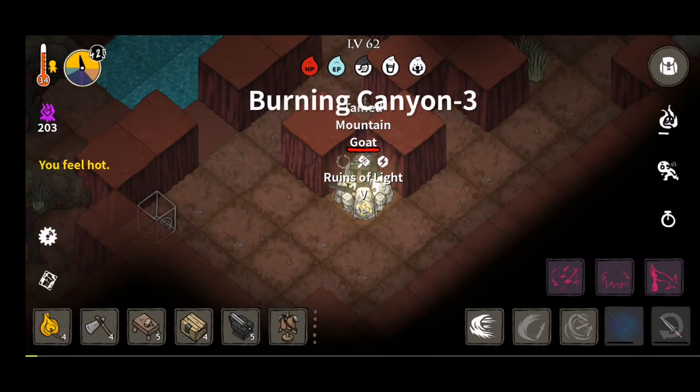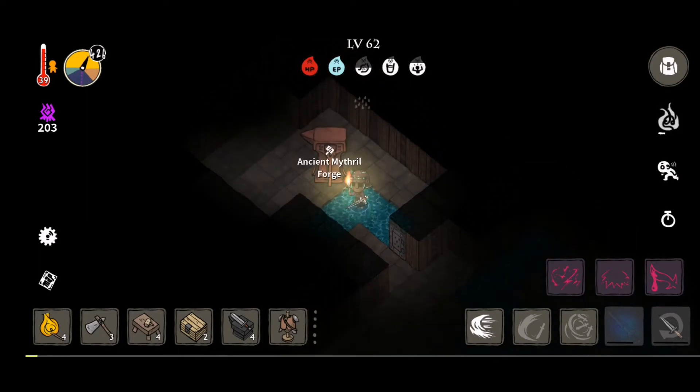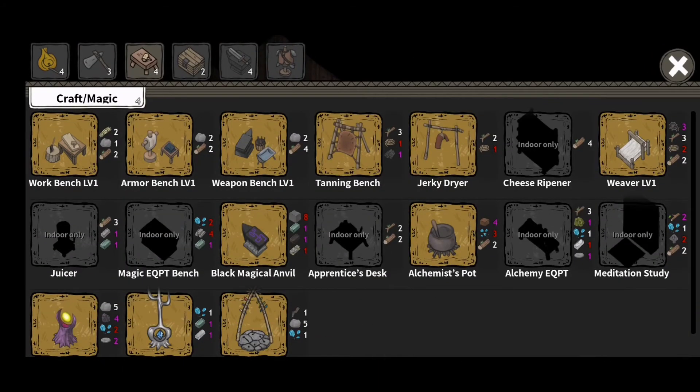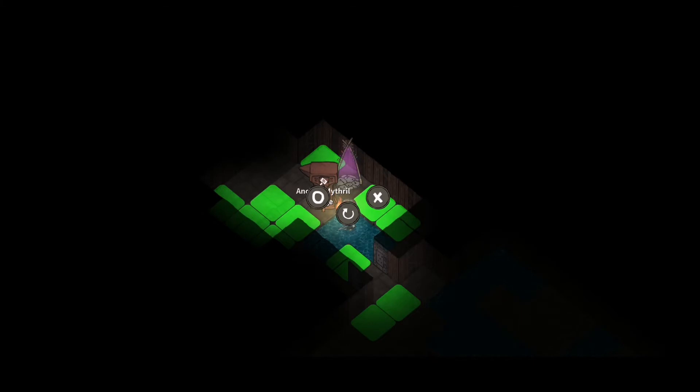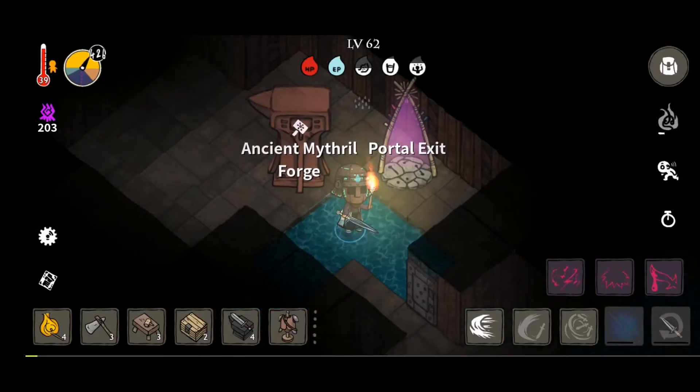I'll see you at the Ancient Mithril Forge, just let me walk there first. Alright, we're finally here at the Ancient Mithril Forge. Walking here took me an entire day, so I'm gonna set down an Exit Portal, which I can use to conveniently teleport here with my Portal of Light anytime, and there was also an abandoned mine I didn't explore yet.